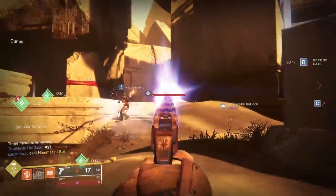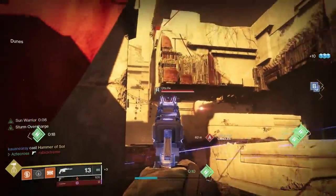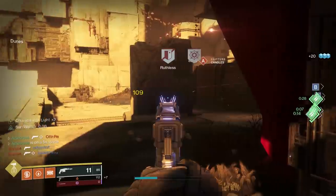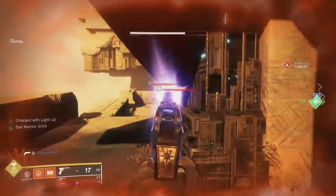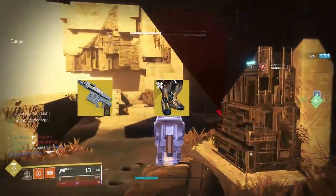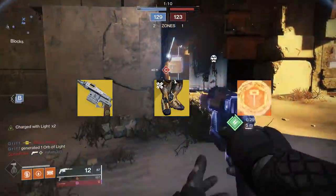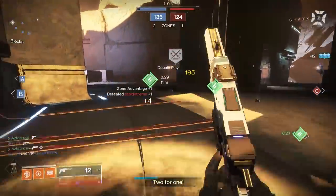Ladies and gents, we have a build today. I'm on the travel mic, by the way, so I might sound a tad bit different. But essentially, the idea with this build is very, very simple: how can we make Sturm one-shot in Crucible consistently? We're going to be taking Sturm, combining it with our exotic Titan Leg armor pieces, Phoenix Cradle with Bottom Tree Sunbreaker, and of course, Charge with Light. I present to you: Sturm Overcharge.